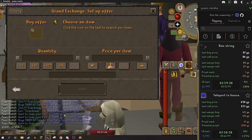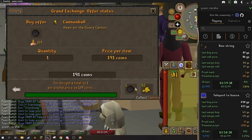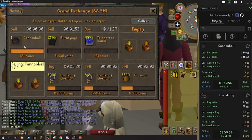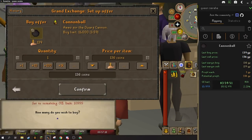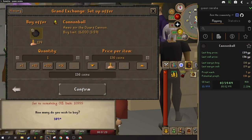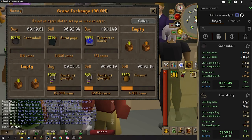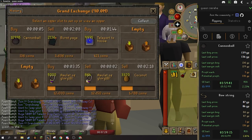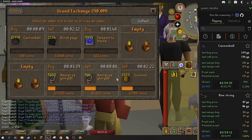Cannonballs — probably the second or third best high volume item that you can be flipping. See what type of margin we can get on it. A 3 GP margin. If you don't have that big of a cash stack, 3 GP is not bad. So I'm going to go ahead and try them out. Only 1.5 mil to buy the entire limit in cannonballs — not bad at all. We're still getting these glories to sell off, which is still a good sign.